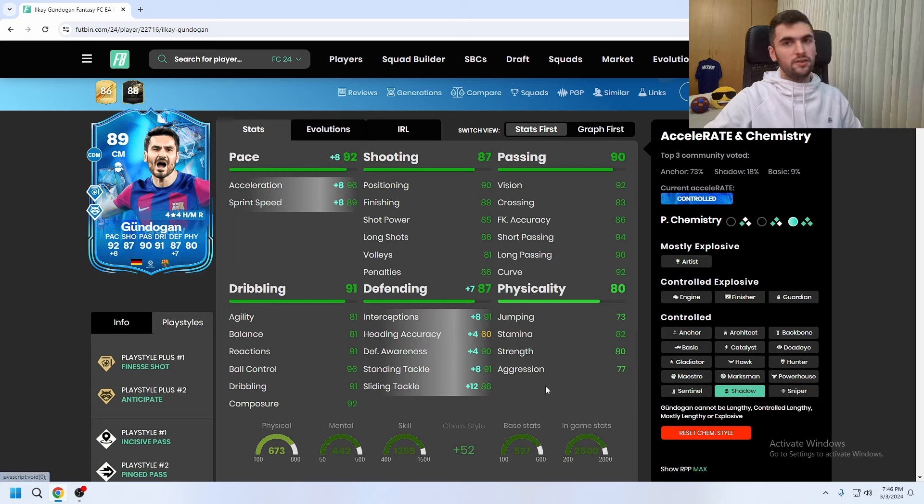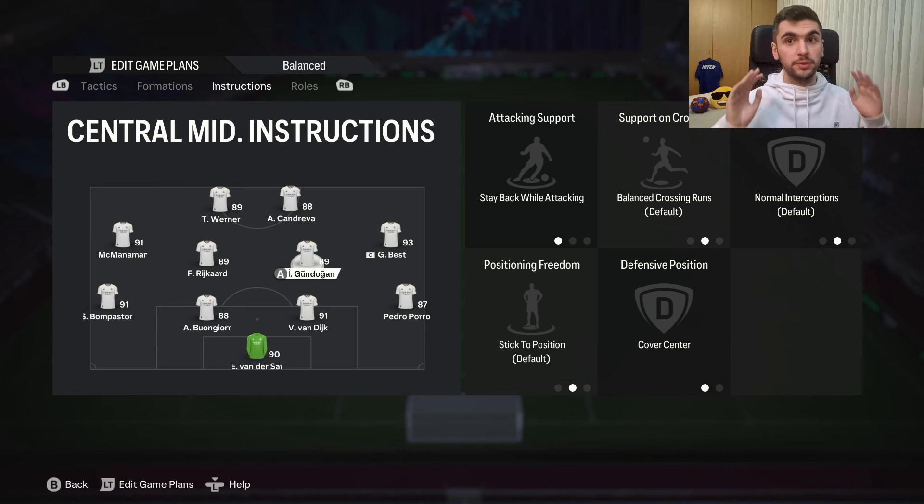I'm going to give him Shadow chemistry. You can give him Anchor, but I don't like his pace, and with Shadow it looks even better. His physical looks acceptable. As for instructions, I'm going to play him as CM and CDM — stay back, cover center, cut passing lanes — and let's see how good this Barcelona card is.